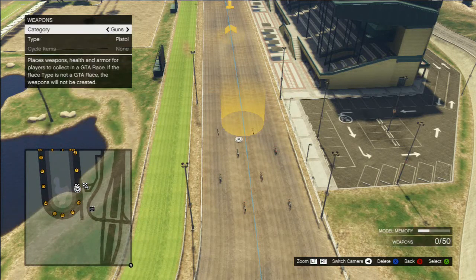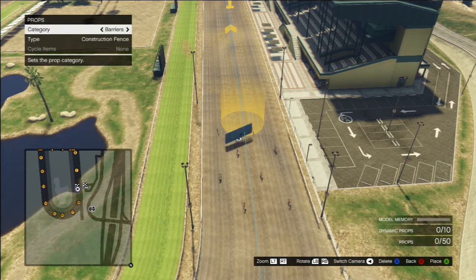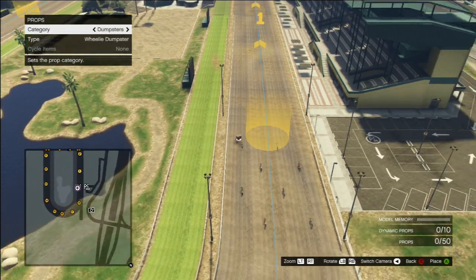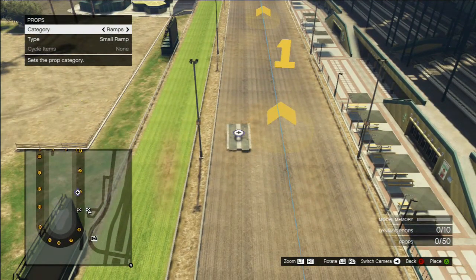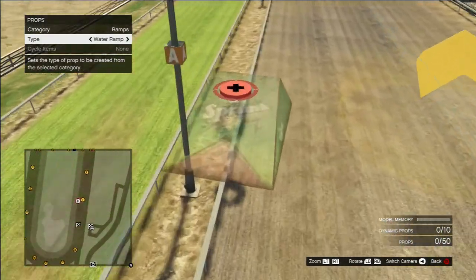After I made the name for the race, picked how many players, picked the starting point, and all that other various stuff, now I'm going to set up props — you can put in random amounts of basically anything in the game. They have a huge selection of props: ramps, trash bags, dumpsters, barriers, walls, construction fences. They have a whole bunch of stuff, which adds more creativity to your races. Especially the ramps — you can probably make some really good stuff, and I'm really looking forward to seeing what people do with all these ramps.